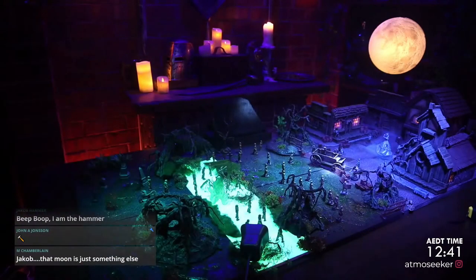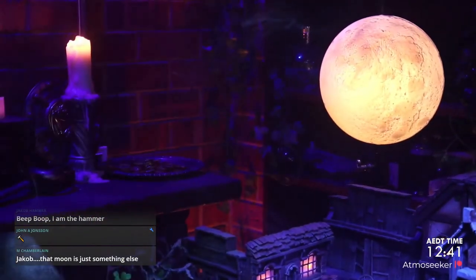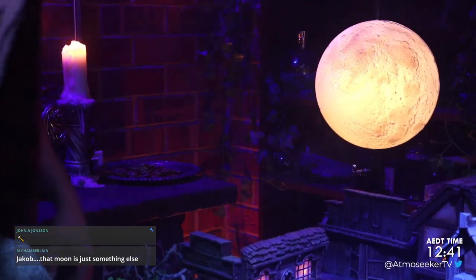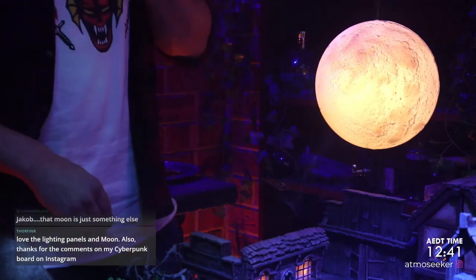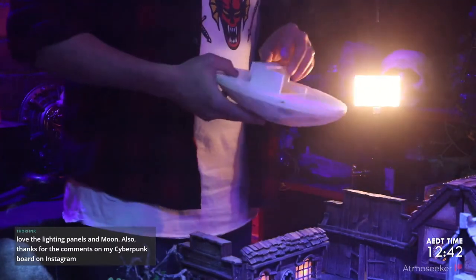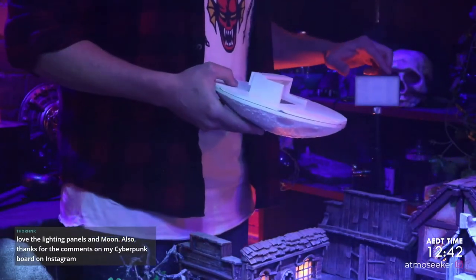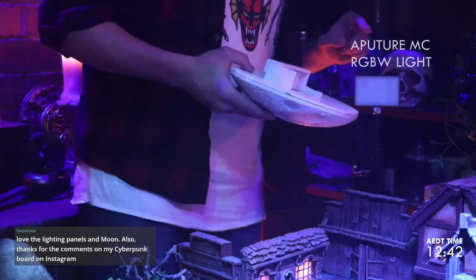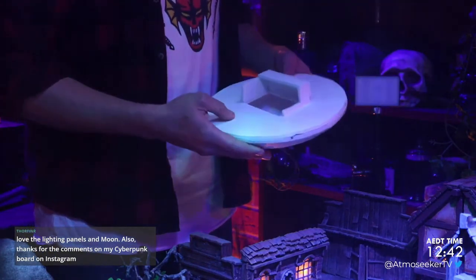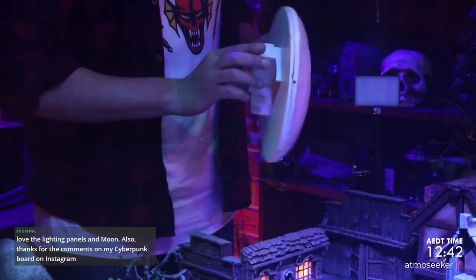Let's have a look at the moon — I can take it apart for you so you can see what it's like. Basically it was one of those cheap moon phase lights that had LEDs showing the different phases of the moon, but those didn't work. So I took that out, and behind it I've installed one of these little LED panel lights. I have it set at only 17%. On the back I've just used some foam core to seal it off and made a little mount with hot glue for it to sit.